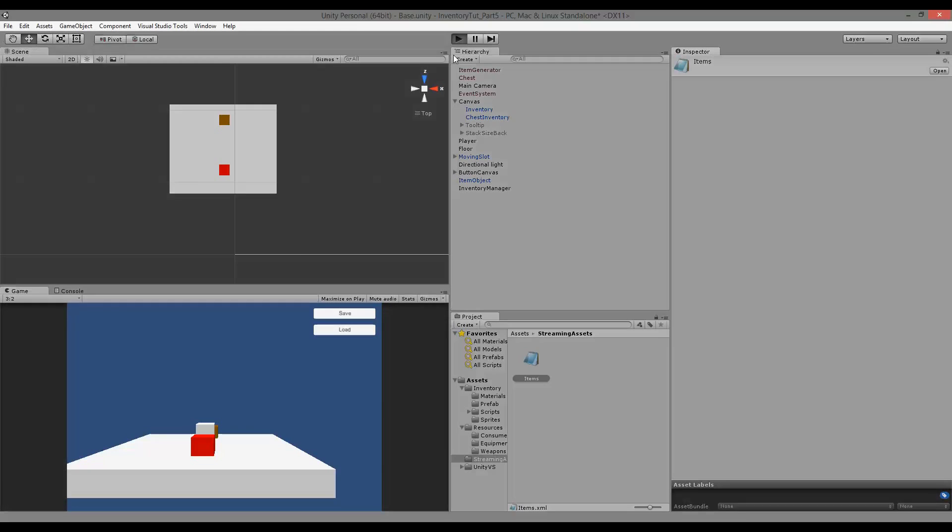Last time we left off at the point where we could spawn random items in our inventory. Now we have to fix our tooltip, because when we mouse over stuff the tooltip is not showing. That's because we don't have the functionality for showing the tooltip in the new setup we just made.